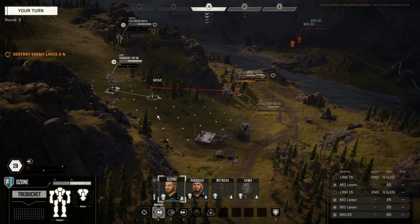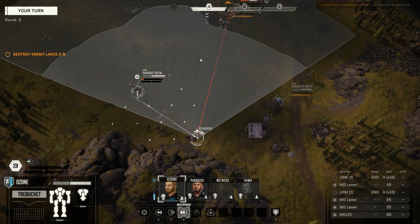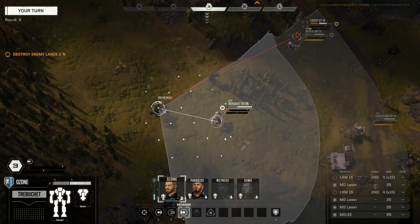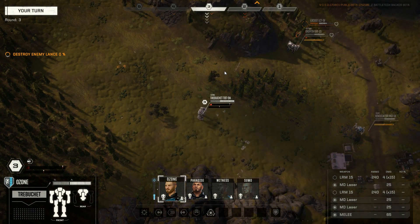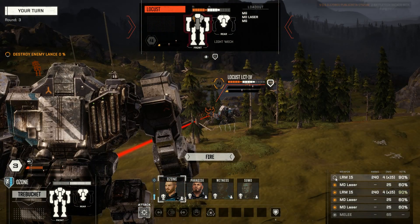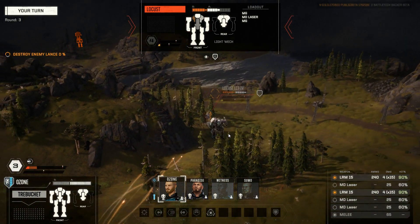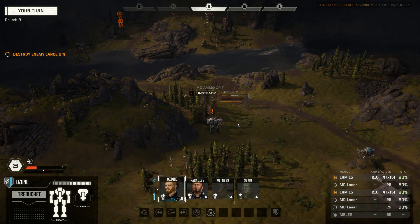Ozone isn't covered from there. Reversing some more — I think my own mech is in the way. Escape brings you back to the overview — just left-click and he's selected, no holding required. Maybe a better line of sight here. Let it rain with everything. You can see the heat — let's skip the medium lasers. This is the heat I have and this is where I end up. Beyond this threshold starts structural damage and stuff like that.